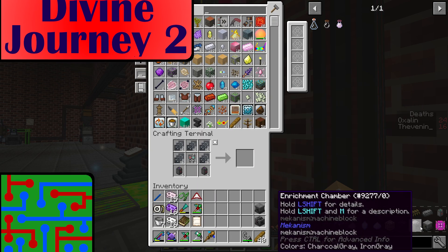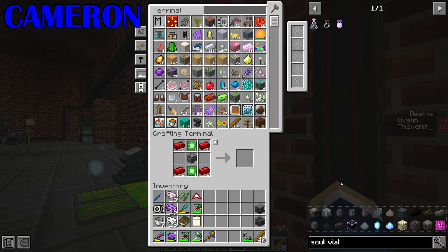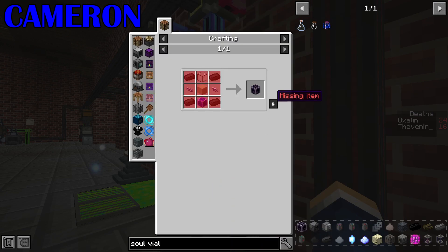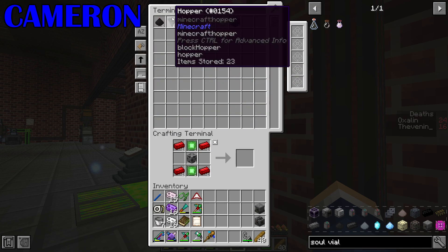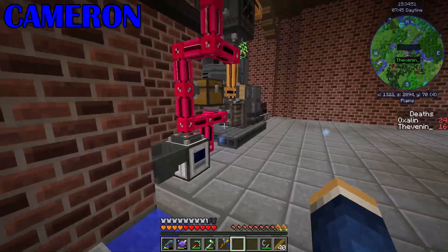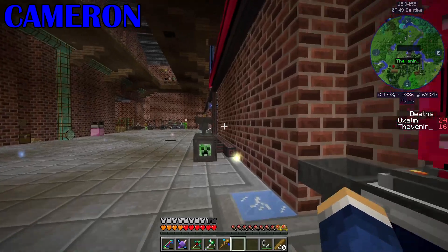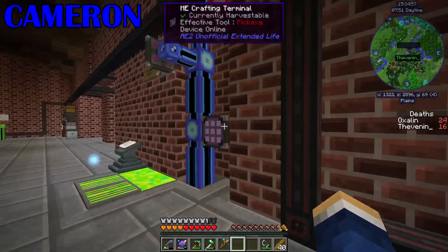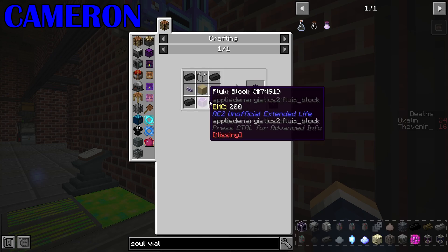Right now it's just this enrichment chain that I need, which is the two crystal rope accelerators which I'm trying to make, which are what the hot graphite is for, but I'll also need a lot of other stuff.